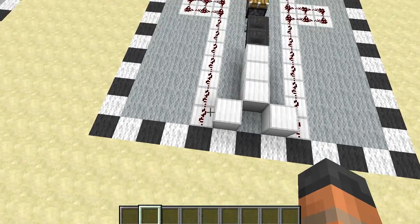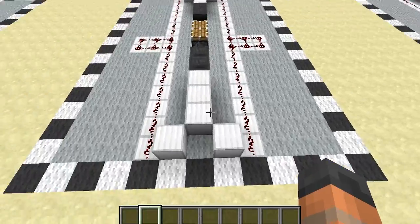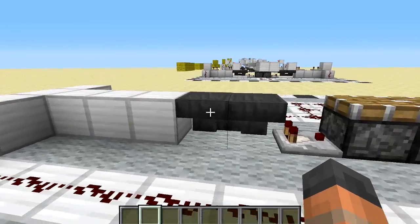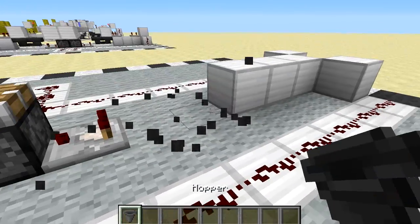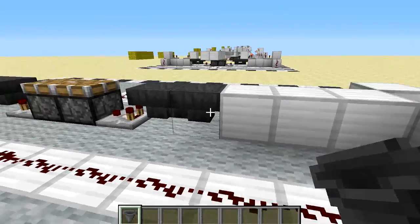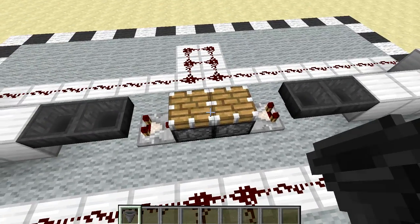For the second layer, place down redstone in those trenches from the previous layer, then dig down one block where you see these five blocks — and the same at the other end. In the middle, place two hoppers pointing into each other on either side. To place them, put one down, then hold shift and click to place another one facing into it. Then put a comparator on either side and place down two pistons facing upwards.